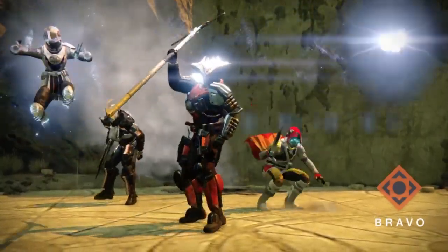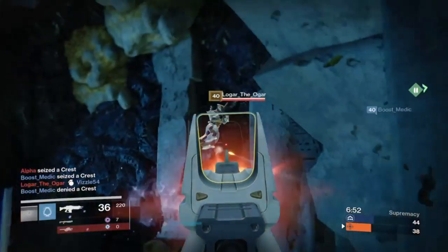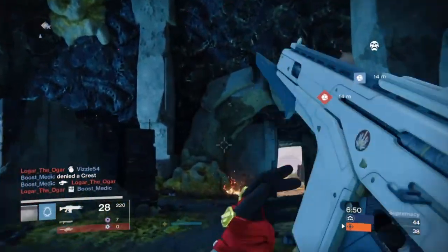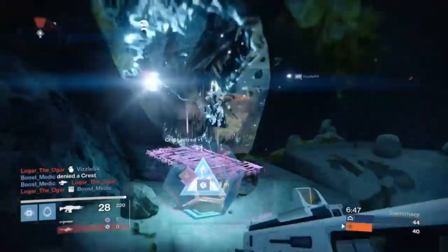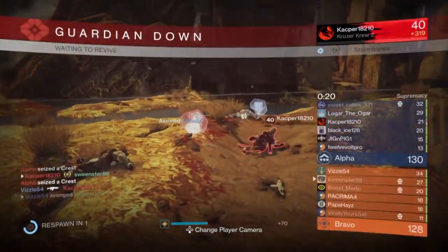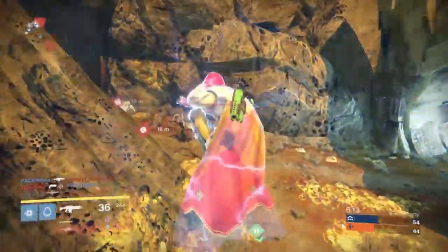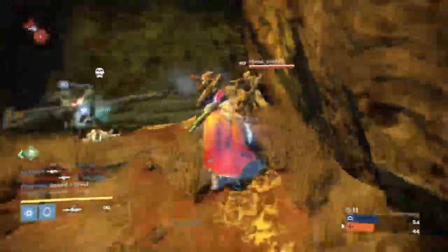Also included in Rise of Iron is the new game mode for the Crucible known as Supremacy. Players familiar with Call of Duty's Kill Confirmed will immediately recognize Supremacy. Getting a kill drops a crest, and only when you pick up the crest can you score a point. However, allies can retrieve the crest of their fallen brethren, so it makes it a sort of race. Rise of Iron comes with three new multiplayer maps, but none of them are really standouts.